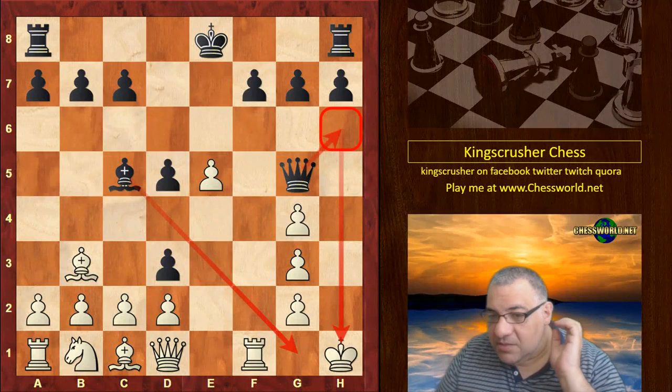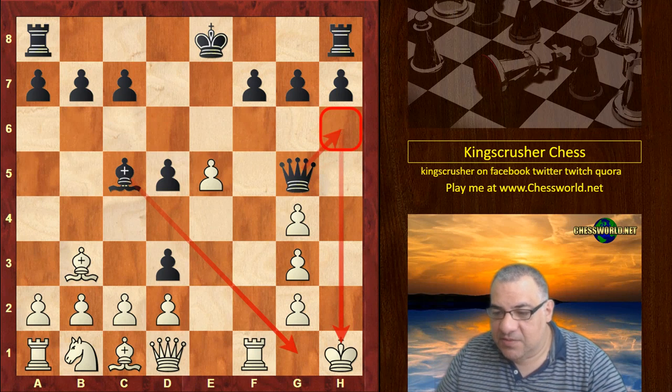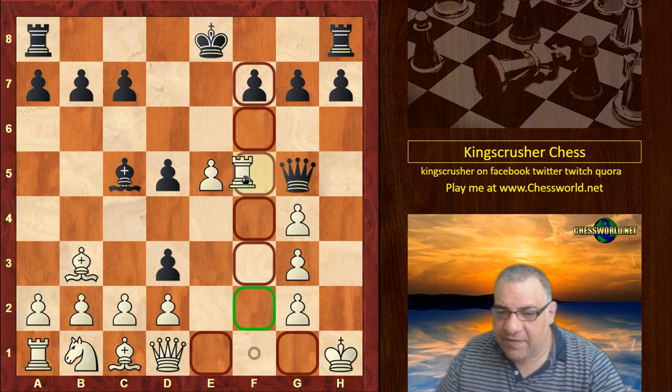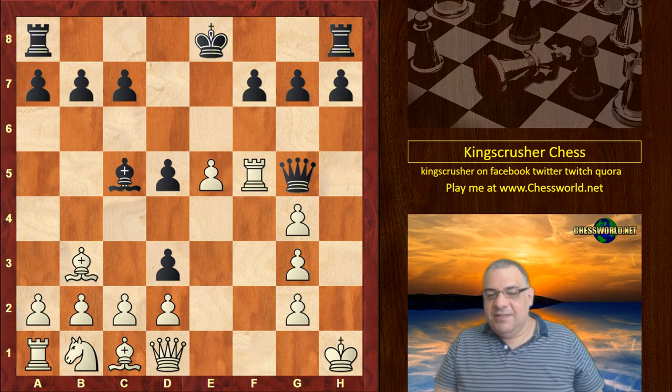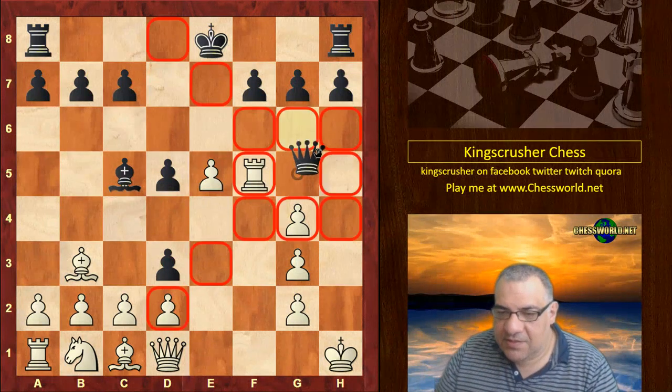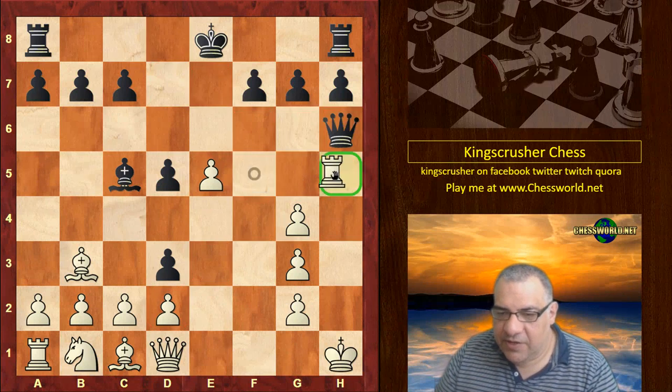There's no easy way of closing up this diagonal, but White would seem to have a resource here against Queen h6. What would be the resource you would play for White? Rook f5! That isn't the end of the fun for Black — if he plays check, we have Rook h5.